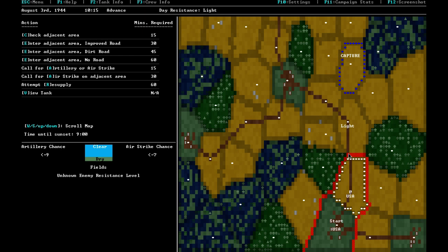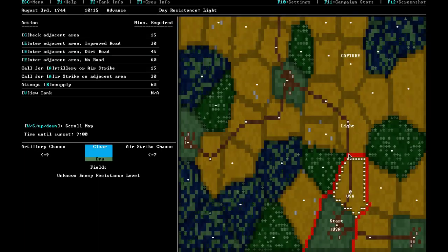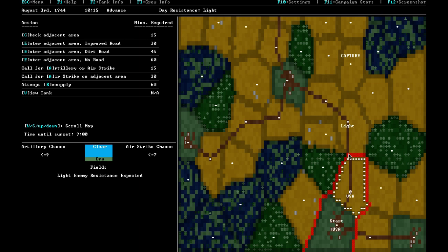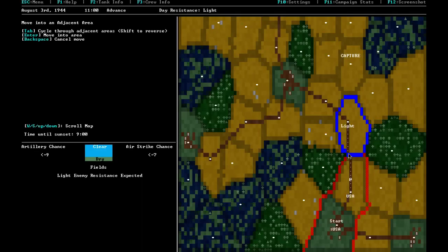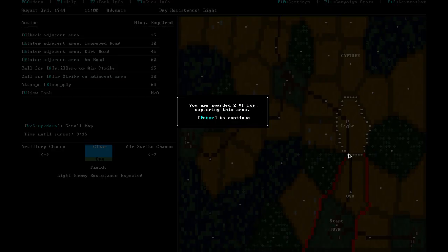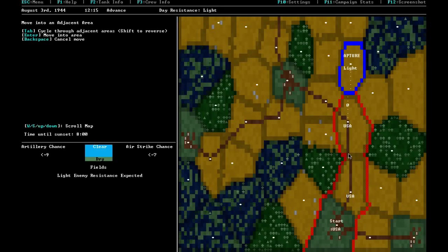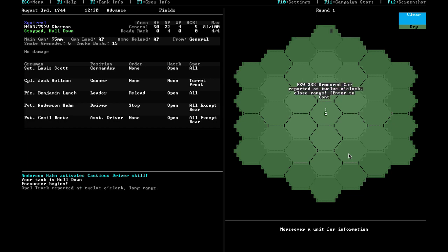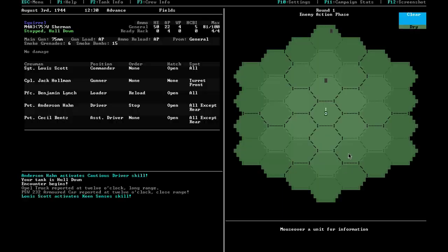After the fight, recon shows light enemy presence ahead. A bonus objective appears mid-combat-day — command wants a specific zone captured for extra points. We divert off-road into open terrain to capture it, but get ambushed by an enemy truck and an armored car.